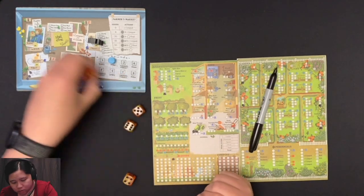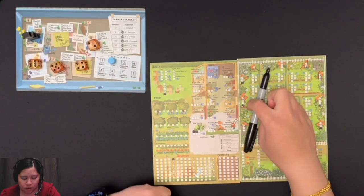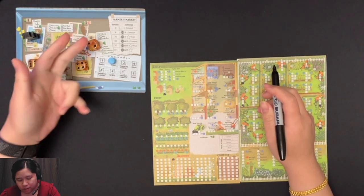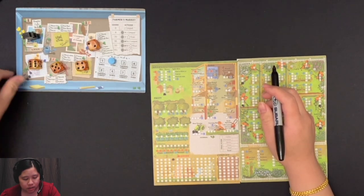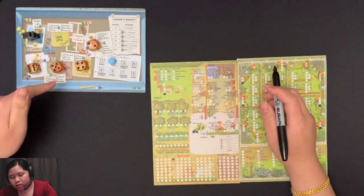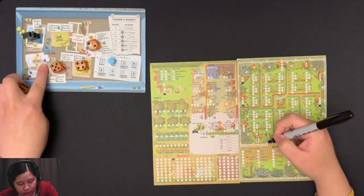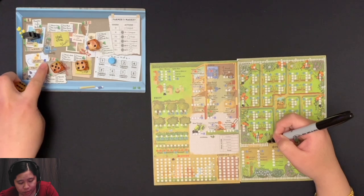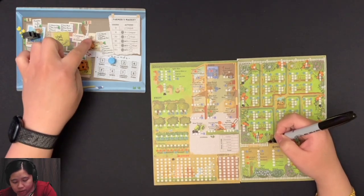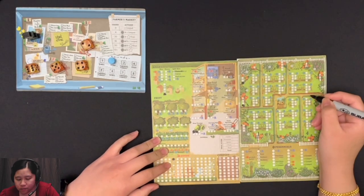Moving on to round two. Roll the dice, place in ascending order starting where Edith is. Round two is an even round, so Edith will go first. Edith will always start from the golden pin and work its way around clockwise, so it's going to take the six. It's going to cross off the pumpkin and then take an apiary action — the blue pin indicates which action it will take. For number six, it's going to cross off the topmost of split hive, so that will be unavailable to me.